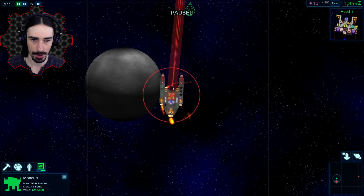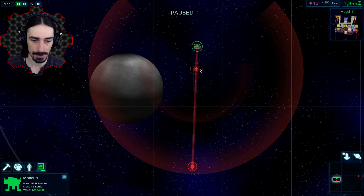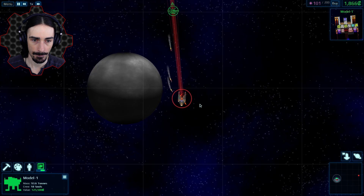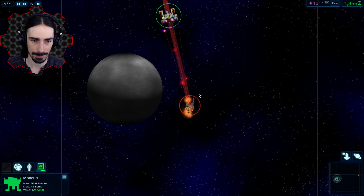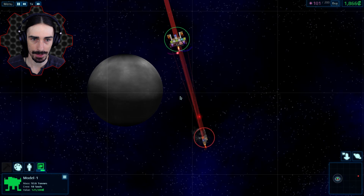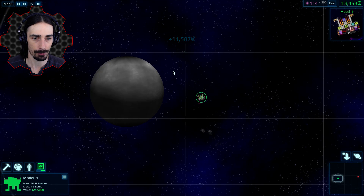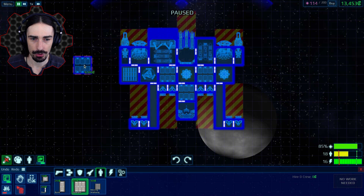This next guy should be easy. We're just gonna go straight for his reactor core and tell our ship to keep his distance. The missiles seem extremely inaccurate sometimes — even on what's almost a straight shot, they just go around it. These shields are super helpful. I don't know why I was ignoring shields before — that was stupid.